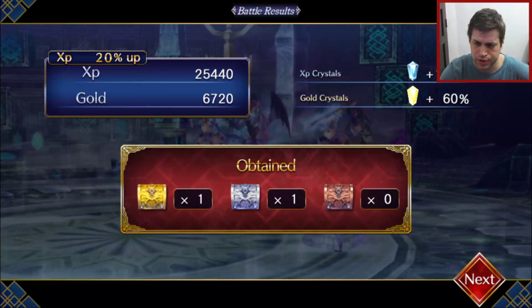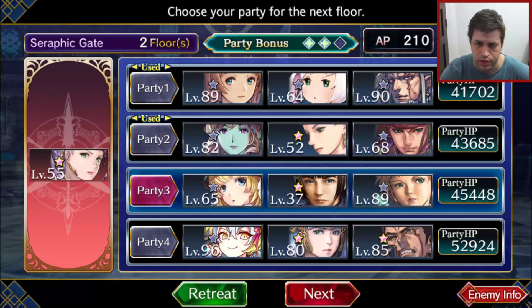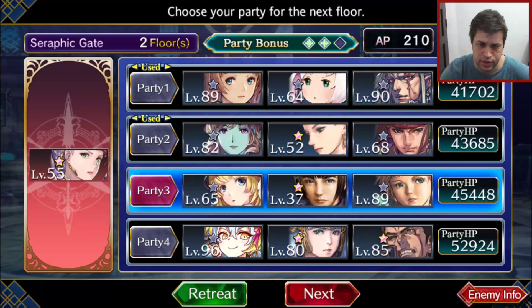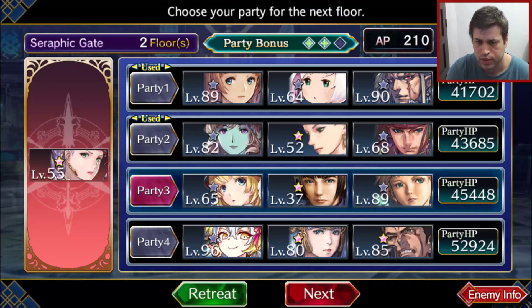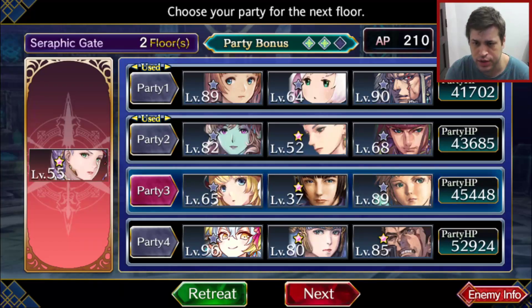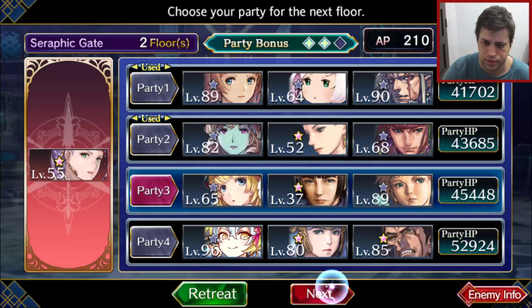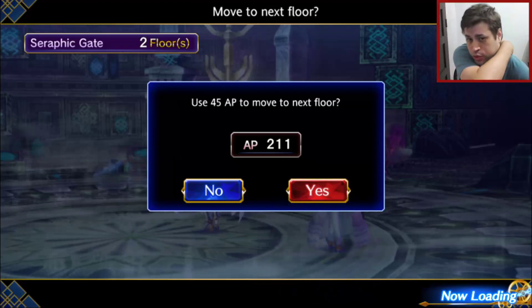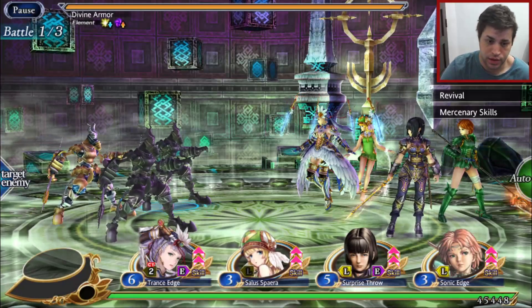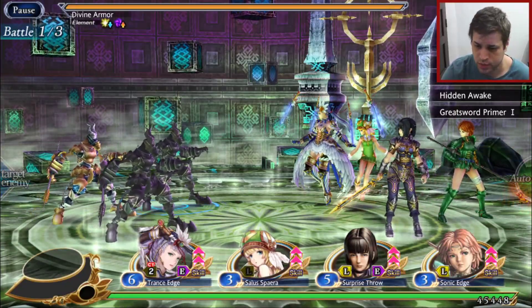Still focusing on getting 100% bonus all the time — still very much working. Now we're doing our next change of parties. You can see it doesn't really change this time around. It changed on the first squad swap, changed again on the second, but this time it's not changing. Maybe the third floor doesn't change, or maybe you need to change twice to get the last bonus — I'm not sure.